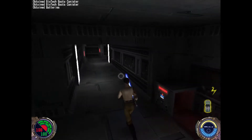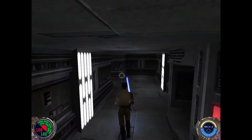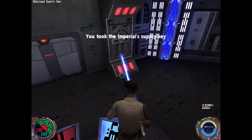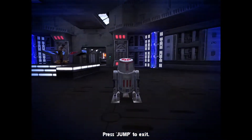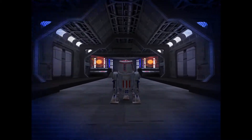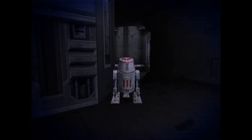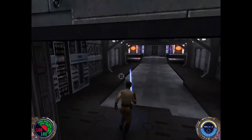More bacta tanks. Full shields, full health — four bacta tanks, not bad. Probably managed to fuck that up. Whatever. Now we've got to go unlock one of these doors. I don't think it matters which side. Then we light the place up.